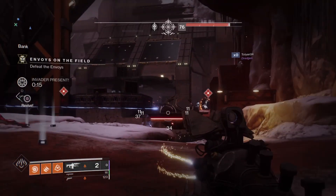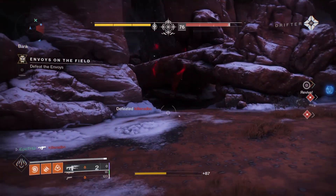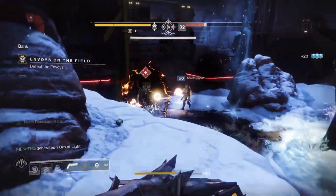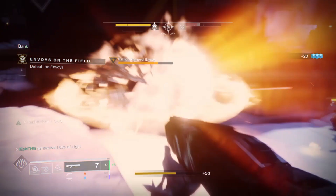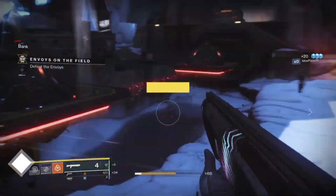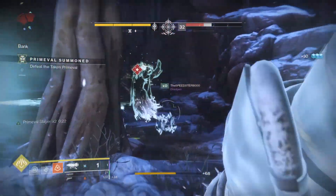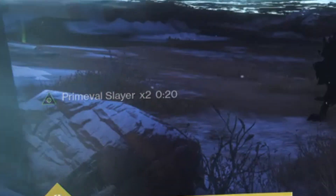Once you have enough motes to spawn the Primeval in, it will actually be immune once it spawns. The only way to take the shield down is to kill three envoys around the map. Once you kill the final envoy, a Well of Light will appear where it dies. When you are inside of this well, you will get a stack of Primeval Slayer, and for each envoy set you kill, you will get another stack.